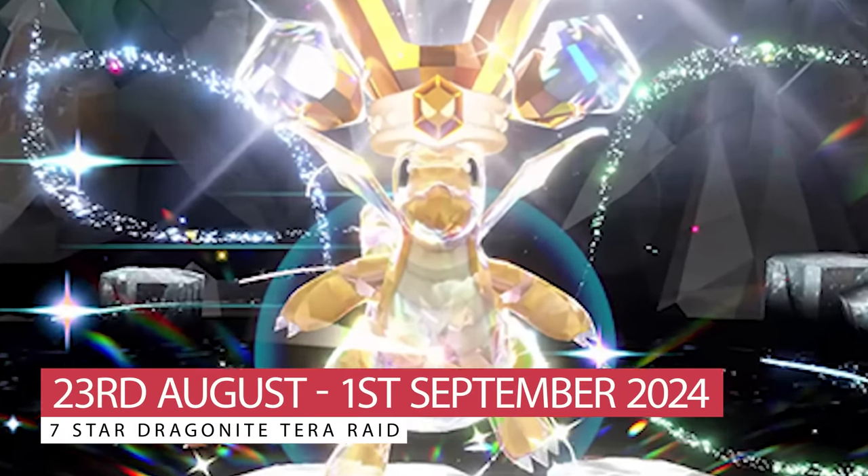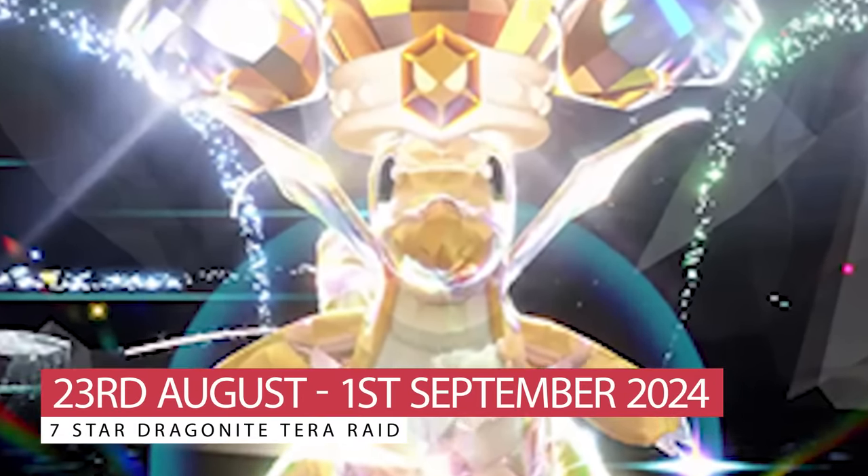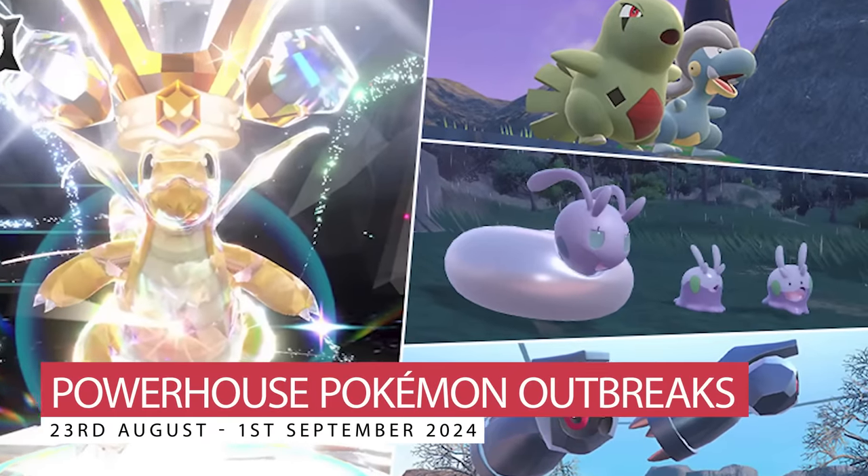This is running from Friday the 23rd of August through until Sunday the 1st of September. The 7-star Tera Raid event for Dragonite is going to be appearing in your copies of Scarlet and Violet. Alongside this Tera Raid event, we are also going to see special Mass Outbreak events.